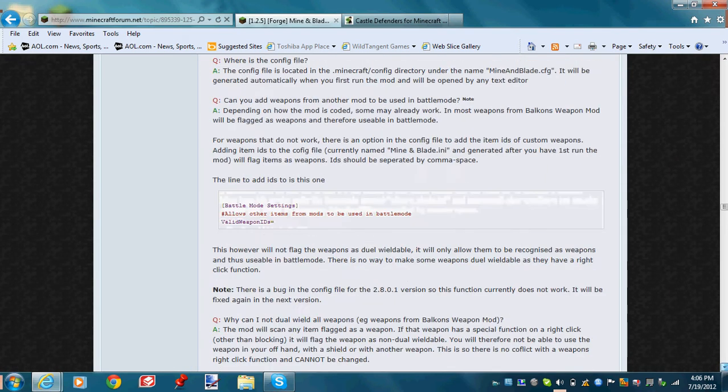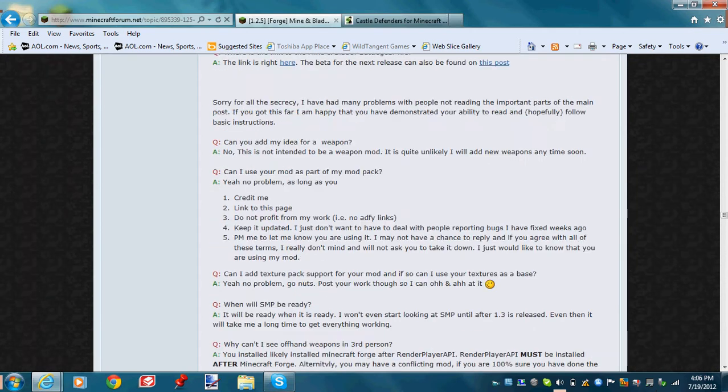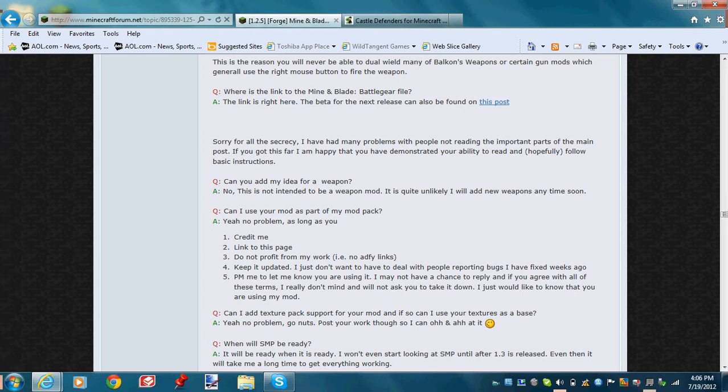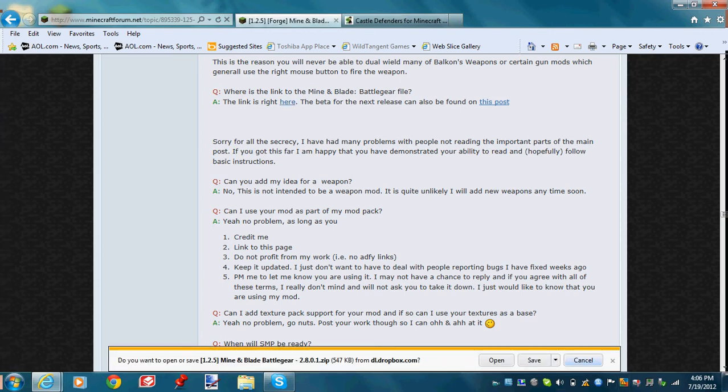Then scroll down until you see the question that says where the link to the file is. The link is right here — just click on this. It opens up without an Adfly ad this time, so just download this one.